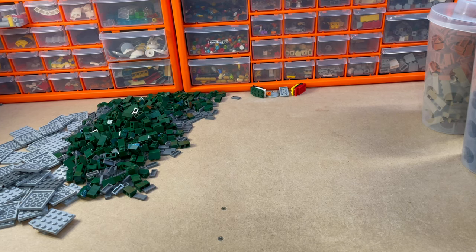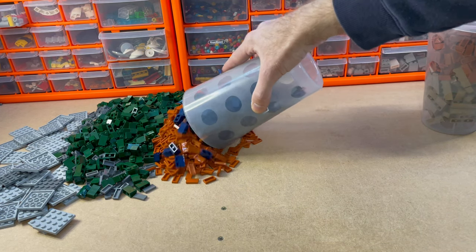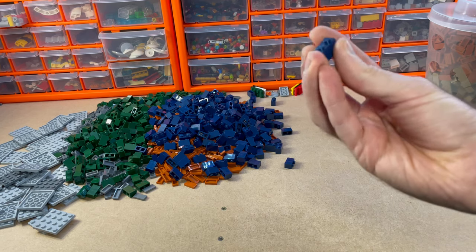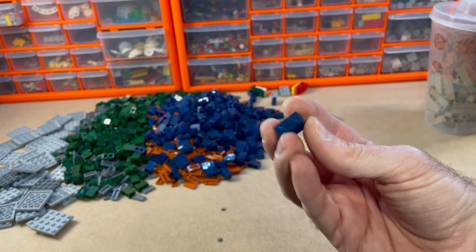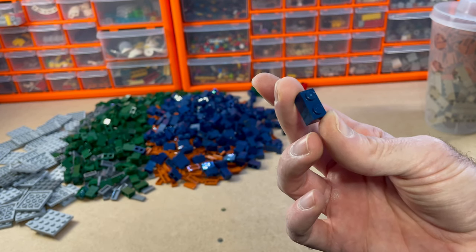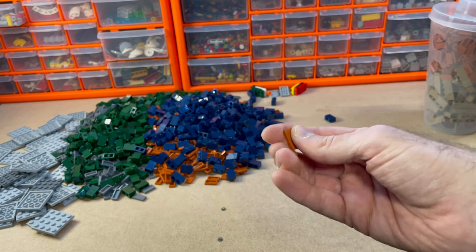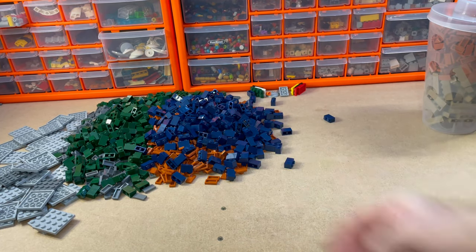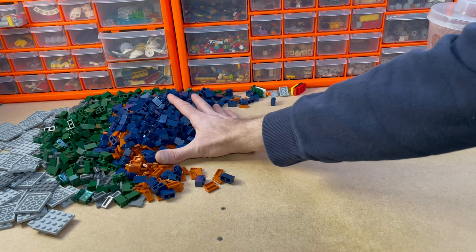Then, cup two. Dark blue 2x1 brick — I used all of the 2x1 bricks I had in the police station, so I was able to restock up on them. And also the 1x2 dark orange tile. I used all of them up as well when I made the Bruce Wayne Manor, so good to stock all them up.